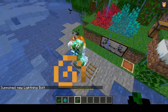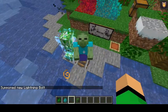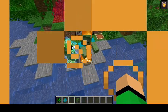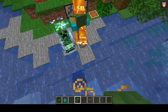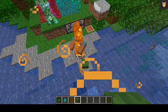A charged creeper — if it exploded and there was a zombie variant nearby — would not be able to drop the zombie's head. You would not be able to get a zombie head from a charged creeper. Now you can.